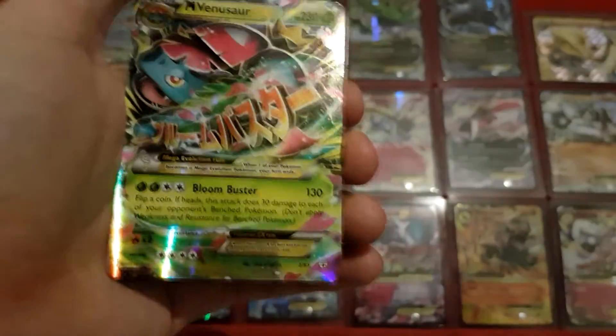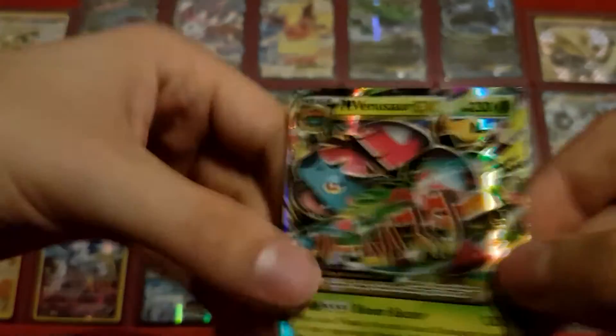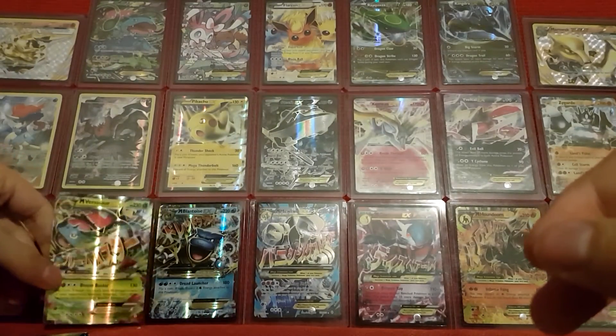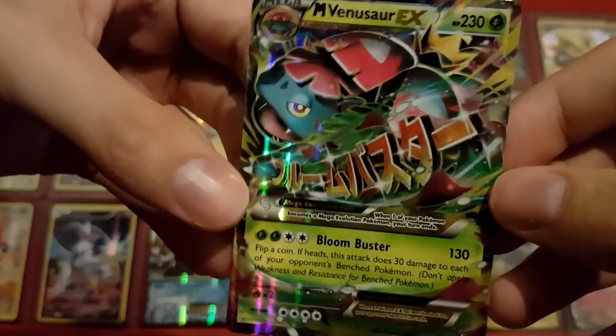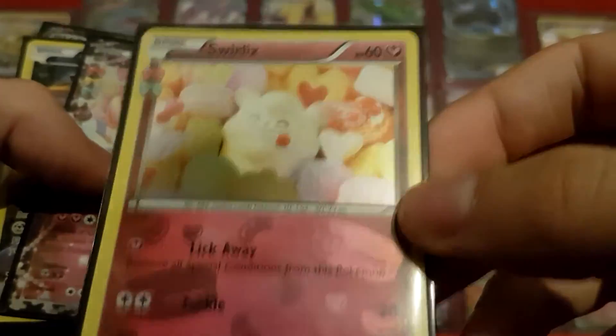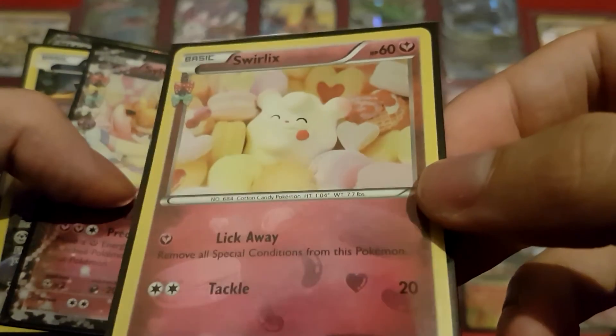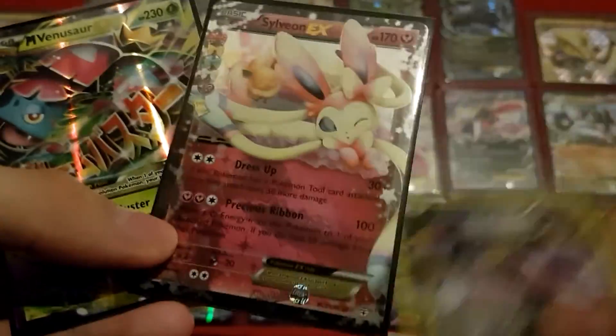Mega Venusaur EX — oh beautiful! Well that's even better than a regular EX. That's very nice, that's gonna go next to our Mega Blastoise EX right there. So here we go — I sleeved up all the cool cards. We have the Reverse Holos: Gyarados Rare, very cool, and Max Revive. Trainers are usually very valuable as Reverse Holos. Swirlix hidden inside a large amount of candy — adorable uncommon. The promo and the two EX pulls — very nice cards from this box.